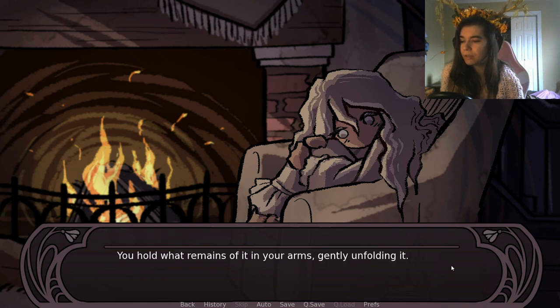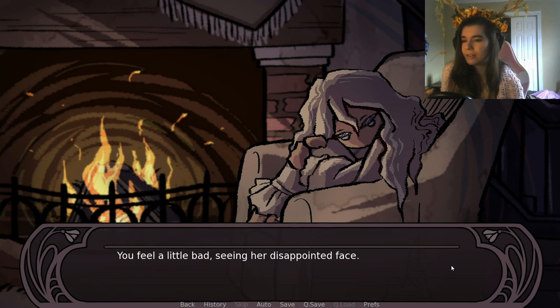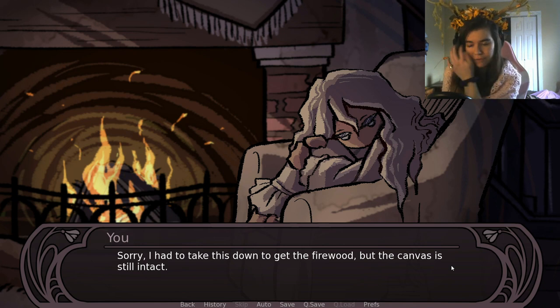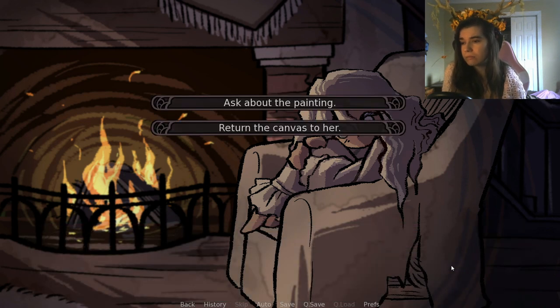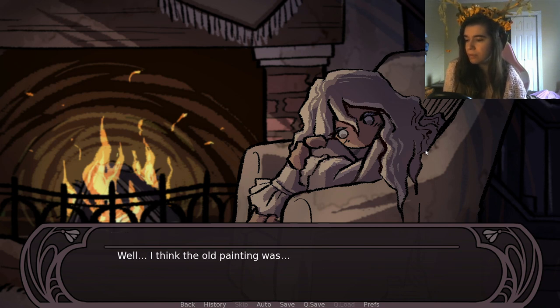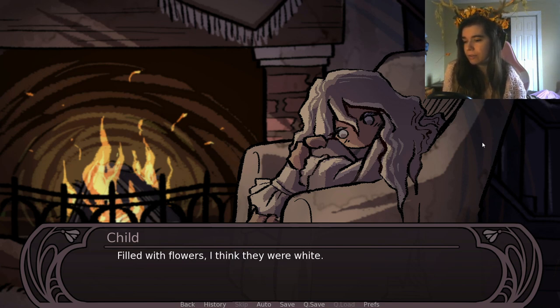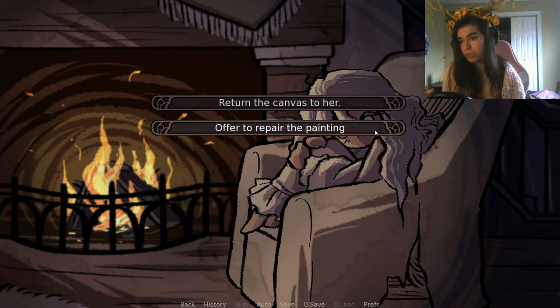You feel a rough surface touching your arm — it's the painting you took apart. You gently unfold it. The girl looks disappointed. 'Sorry, I had to take this down to get the firewood, but the canvas is still intact.' She says it's okay, the painting was already ruined anyway. You ask if she remembers what was on it. She thinks it was a forest filled with white flowers. You feel a little bad and wonder if there's anything you can do for her.